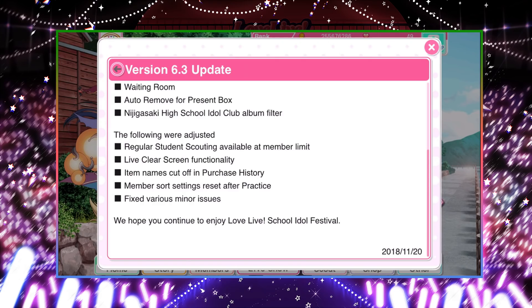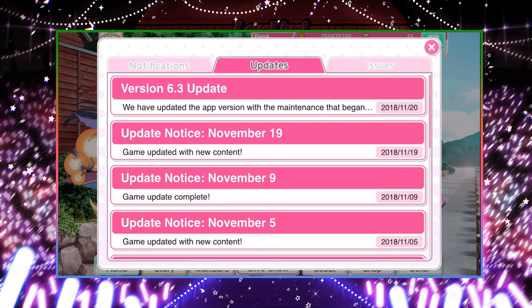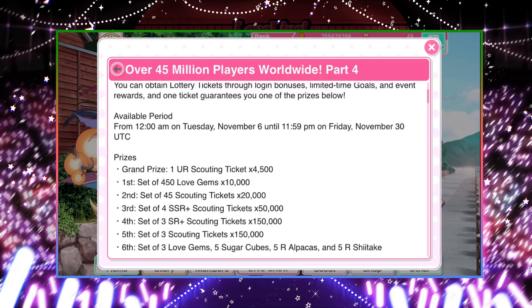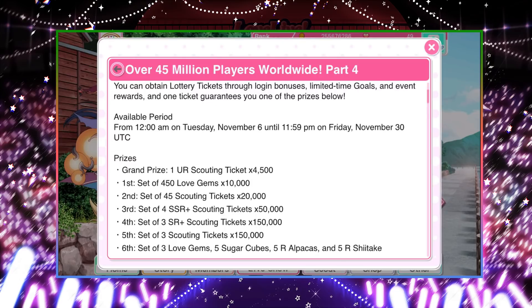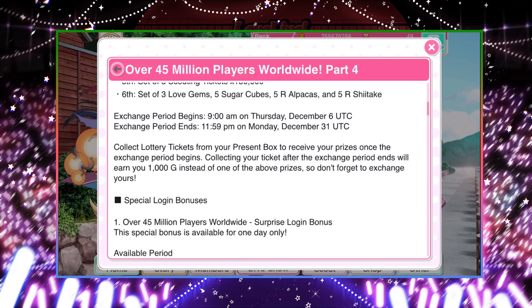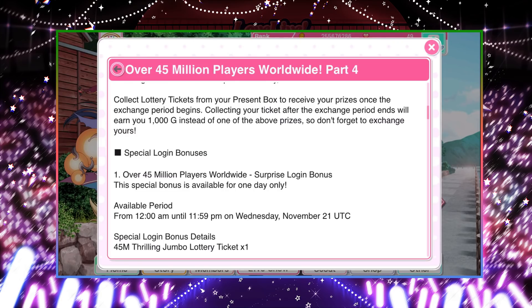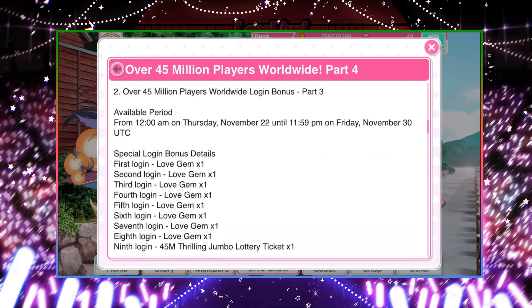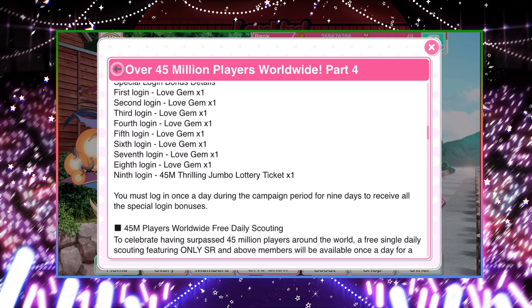That's all for the version update. Now for the more exciting stuff — the 45 million players Part 4. They just mentioned more of the lottery that will happen later in December. You can log in today for a special surprise login bonus — one day only — and if you miss today, you're going to miss a lottery ticket, so you better log in. There are also more login bonuses from November 22nd to the 30th — 9 days total. You'll need to log in each day to get the final lottery ticket bonus, so log in every day until the end of the month.